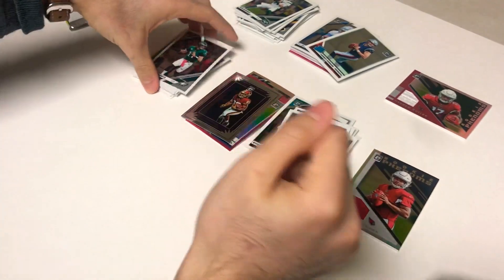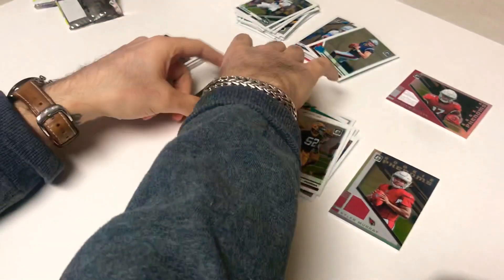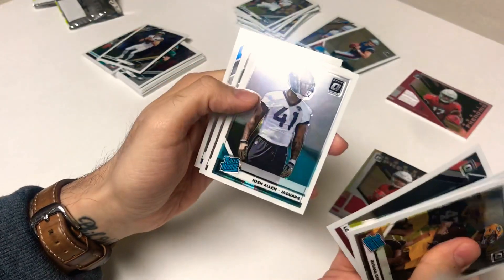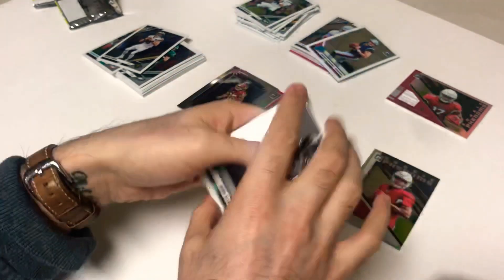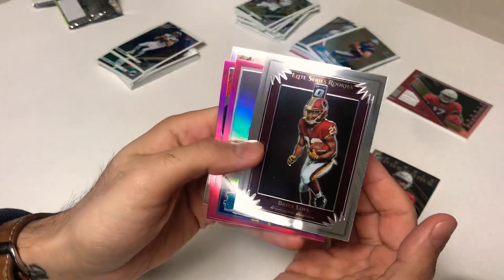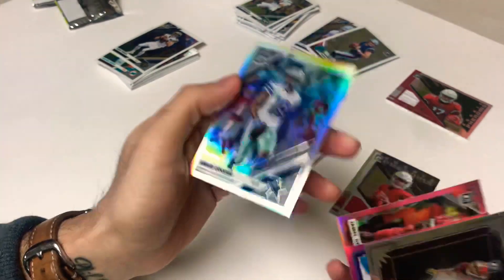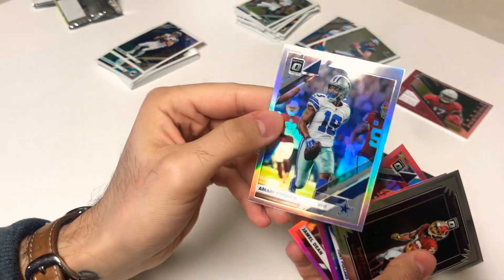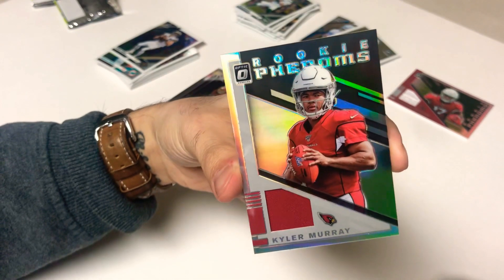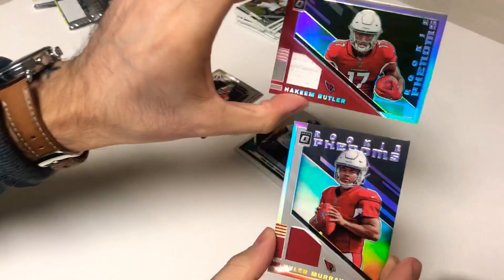Quick recap of the second box — good looking base cards: Baker, Christian McCaffrey, Jamal Adams. Regular rookies: rated rookie Rashaun Gary, Kenny Drake, Drew Brees, Raquel Armstead, Lonnie Johnson, Josh Allen rated rookie, Byron Murphy, Amani Hooker. Highlights and inserts: Elite Series rookie of Bryce Love, pink rated rookie Tony Pollard, pink rookie Jamal Dean cornerback, Amari Cooper silver. And the guaranteed hit — Kyler Murray rookie phenoms jersey. Probably the best rookie we could get for the jersey.